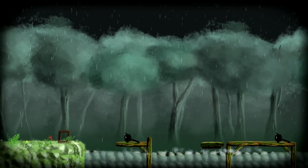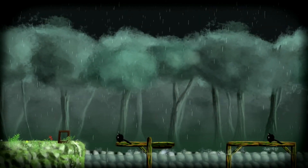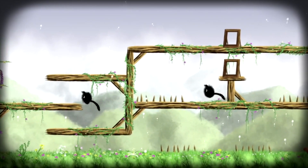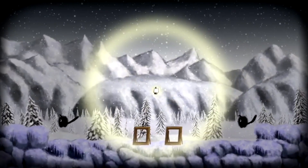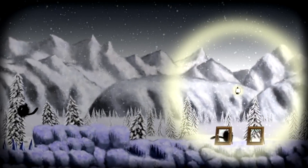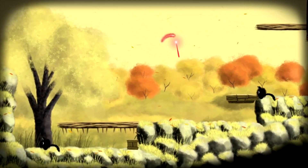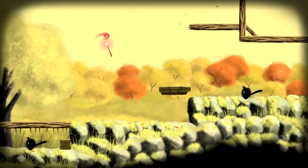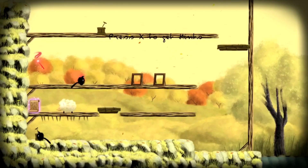Let's talk about the graphics real quick. This game is all about that watercolor, gentle, abstract type of look — everything looks warm and inviting. Each of the levels are separated into four seasons: summer, winter, fall, and spring. Depending on what kind of level and season you're in, the graphics range from warm to cold looking, but overall I thought it was a very artistic looking type of game, and for as minimalistic as it is, it was pretty cozy.